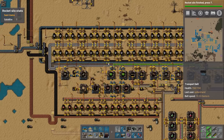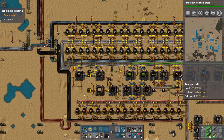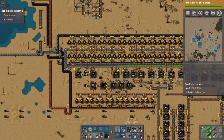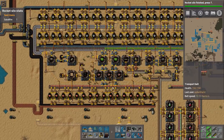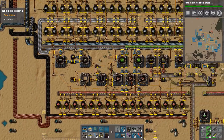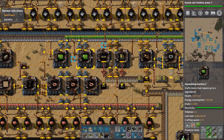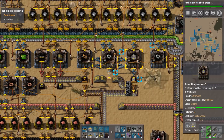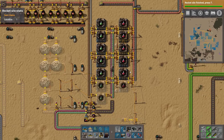You can see what this starter base does: you bring in copper, iron ore, and coal, and it has a big smelting column for iron and one for copper, and then it feeds everything. It creates all your basics — power poles, pipes, splitters, undergrounds, basic inserters, and basic belts — and then it feeds down here to red and green science.